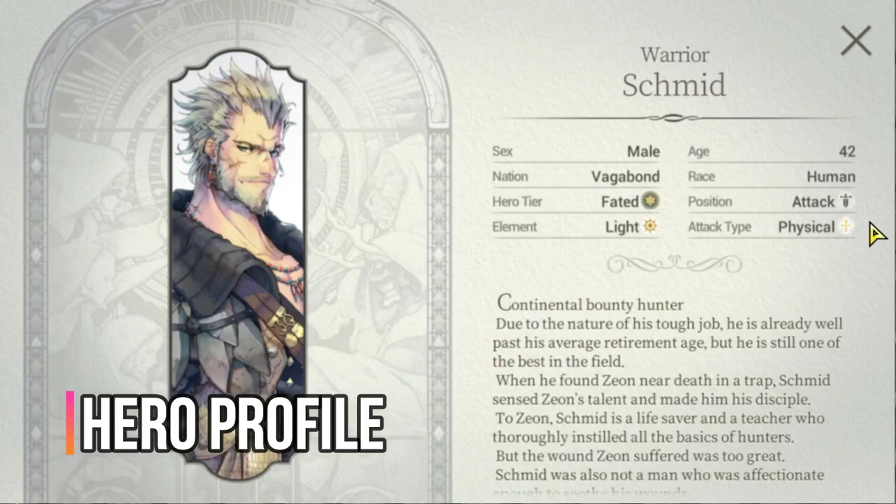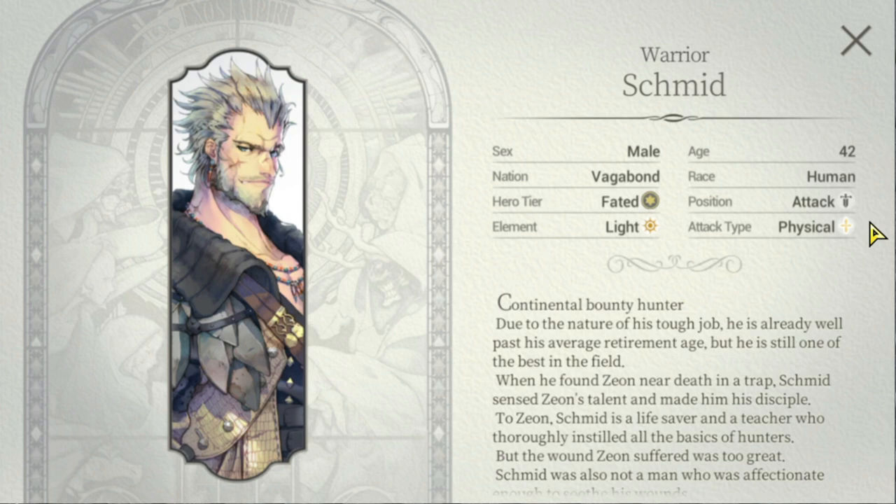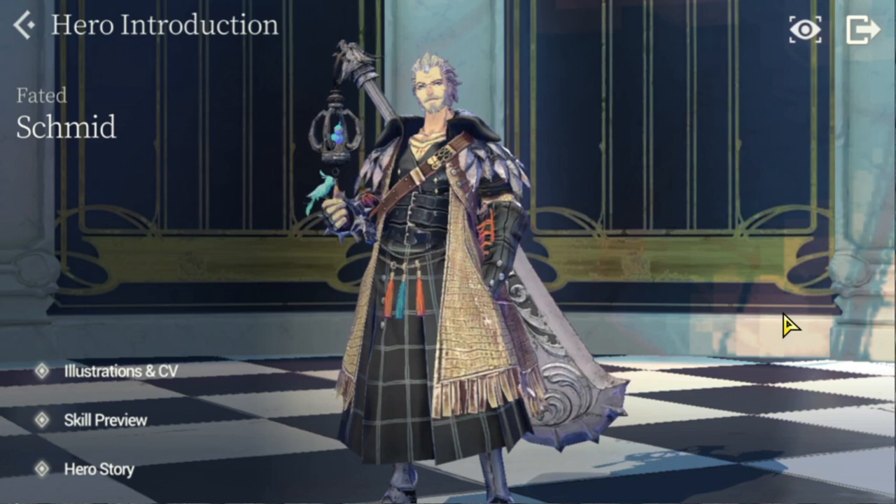Here we are at Schmidt's hero profile. Schmidt is considered a super elite treasure hunter. He hails from the new nation Vagabond. I'm actually glad they were able to add light heroes to the game because we definitely need more than just Schmidt — Seowa is also a light hero, so that makes two. He holds an attack position and is a physical attack type. Schmidt is in his middle years at age 42.